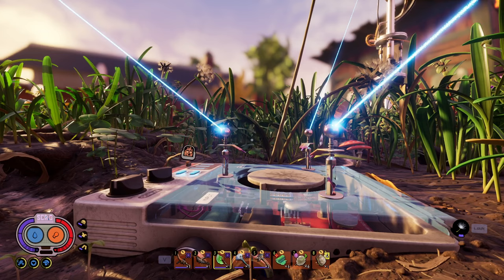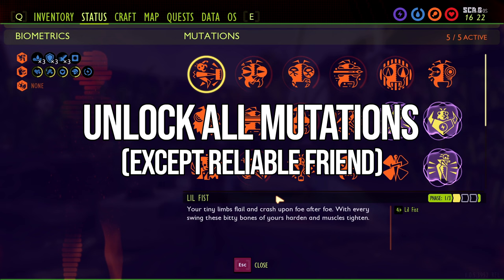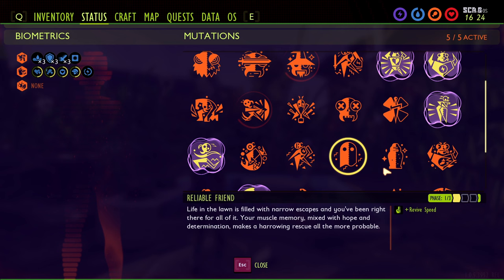The first requirement is to get all of the mutations unlocked except for Reliable Friend. There's a caveat to this because Reliable Friend is not supposed to be required, but as you'll see here, I do have it unlocked.